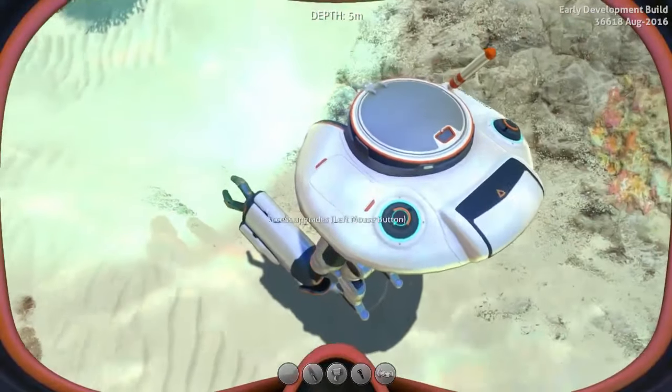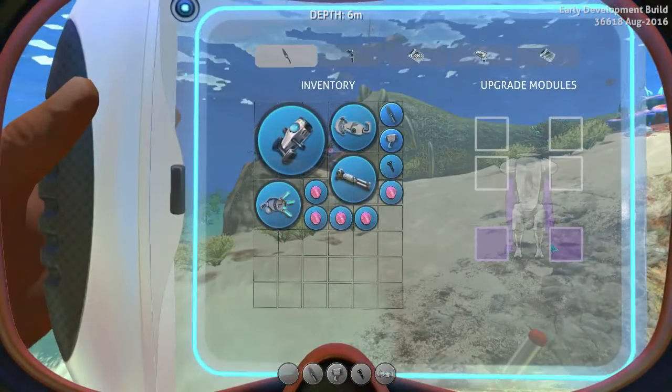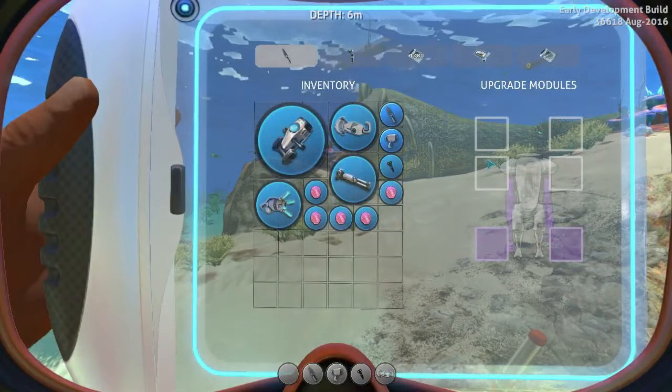Elsewhere, you can redo the power cells — there's two of them, just like you can with things like the Cyclops. And there's also upgrade slots. This is where your all-important upgrades will live. There are two exosuit-specific slots for things like grappling hooks, plus four generic ones. These are modules that it shares with the Seamoth.